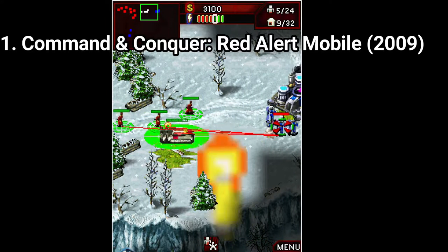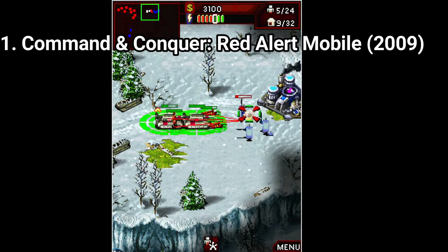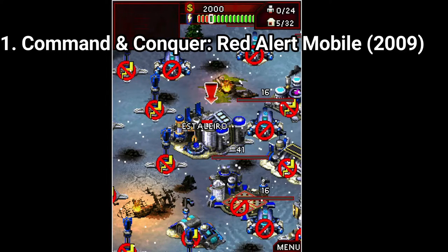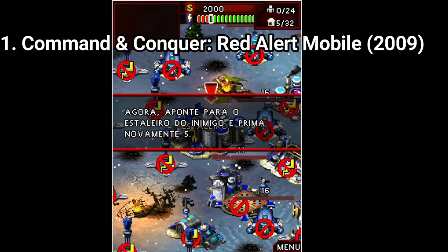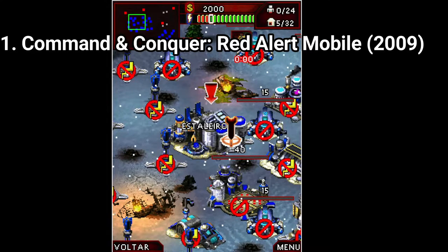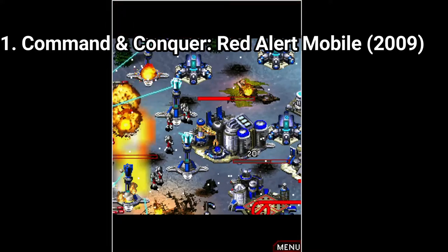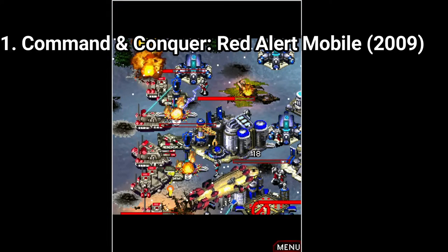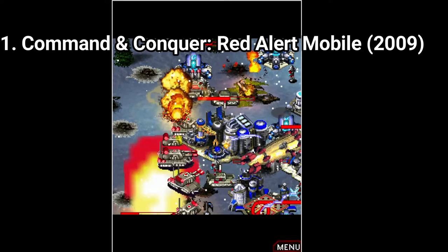You get tanks, soldiers, nukes, aircrafts, you can hire recruits, build stuff, call air support — it's awesome. You don't have to select a lot of stuff, you just point and shoot, and it works great. They ported plenty of stuff from the PC version. Sure, compared to the PC version it's more bare bones and dumbed down, but for a Java game, I'm impressed. It's solid, and I find the game amazing, especially the controls. The tense action makes it an amazing game.